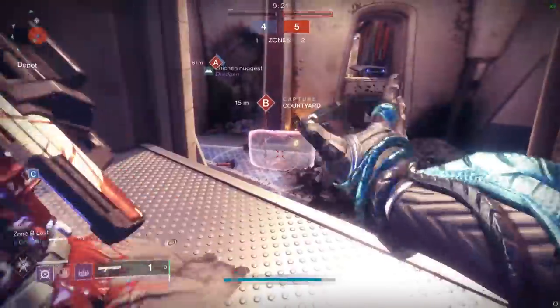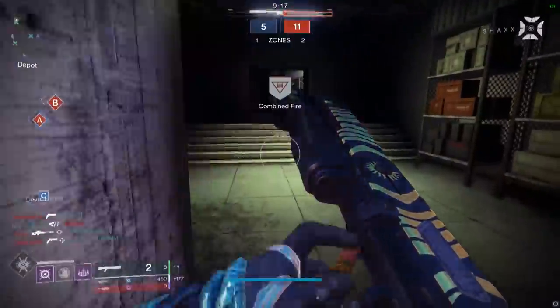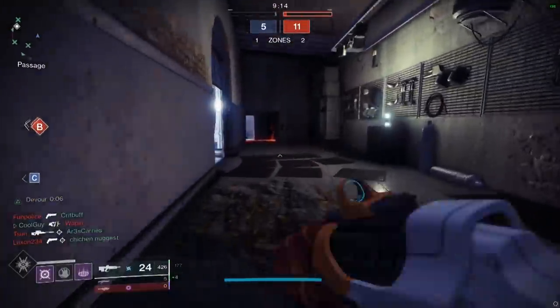Hello everyone, I am CoolGuy, welcome back. Today's video is on a weapon that on the surface you could dismiss it. It's a tough one to get — it comes from world drops, and you can also get it from the Crypt Dark.